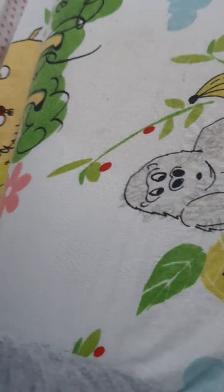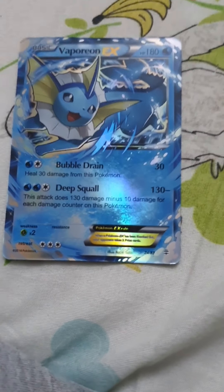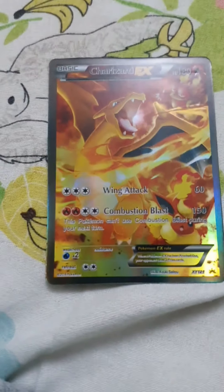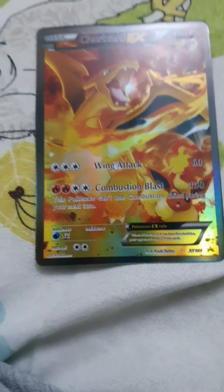This Pokemon is called Vaporeon. It has 180 HP, 30 damage, and 130 minus damage. This Pokemon is called Charizard. It has 180 HP, 60 damage, and 150 damage.